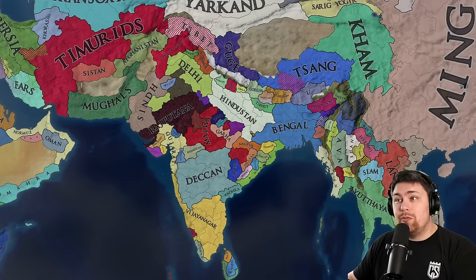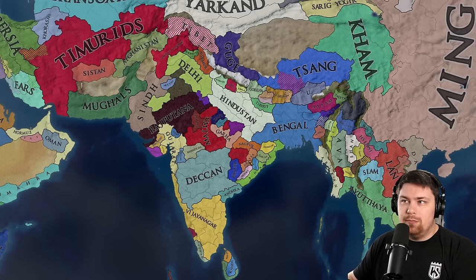Mewar has formed Rajputana. Jaunpur has formed Hindustan. And then Bharat has been formed — I don't actually know who formed them over here, but Bharat is here. So we have all of the Indian formables — very cool. We also have Nepal up in the north, who is a very strong military nation, but as a one province minor in the mountains, probably not going to do a whole lot.